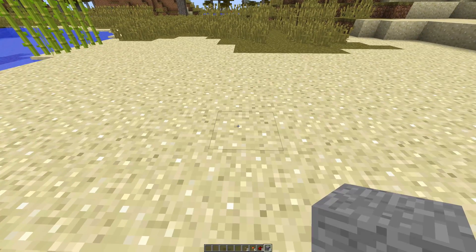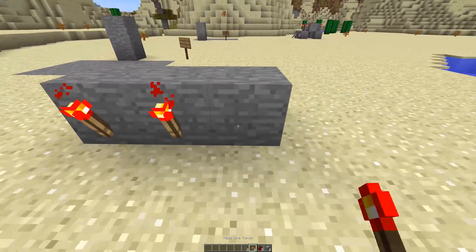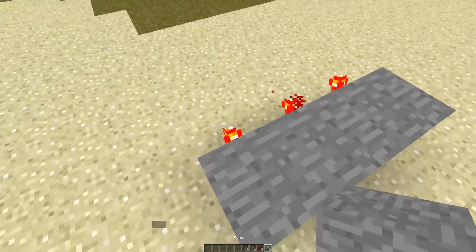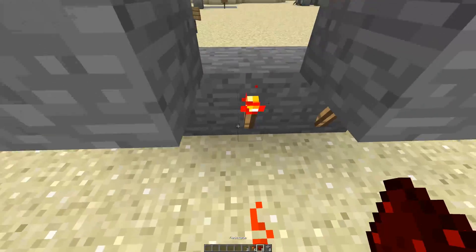So let's get right into building this. To build it you're going to want to place 3 blocks like that with a redstone torch, redstone torch, redstone torch like so. Then you're going to put a block there and there and lay 2 redstone dust out in front of this.